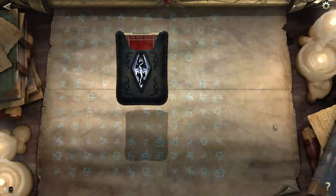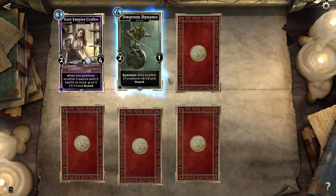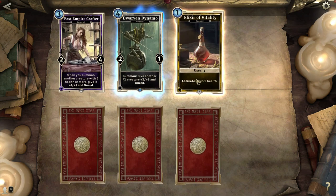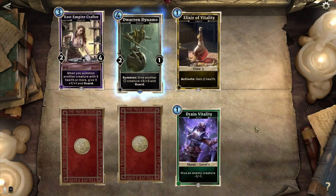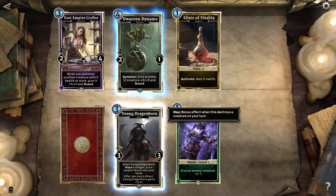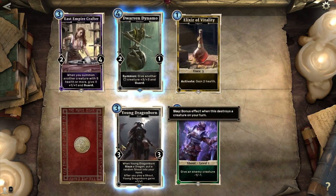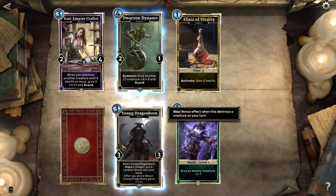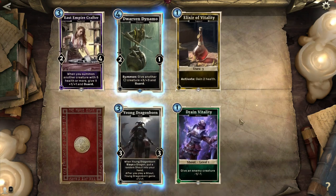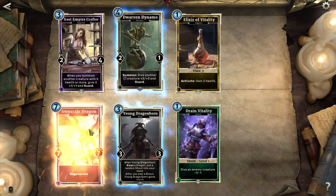Nord Firebrand — pfft, I don't want that. Next Skyrim pack. East Empire Crafter again. Dwarven Dynamo: give another colorless creature plus 3, plus 3 and guard. Elixir Vitality — gain 2 health, that's alright. Drain Vitality again. Young Dragonborn: when Young Dragonborn slays a dragon, put a random shout into your hand; after you play a shout, Young Dragonborn gains plus one, plus one. I've tried to build some decks around shouts but it's relatively hard, especially when you only have 2 shouts to pick from because each shout has a color attached to it. So not bad, but pretty hard to use in my opinion.